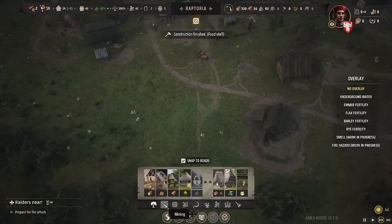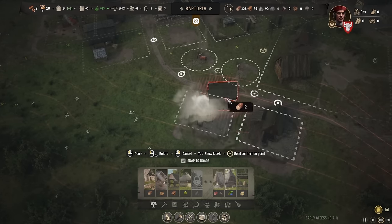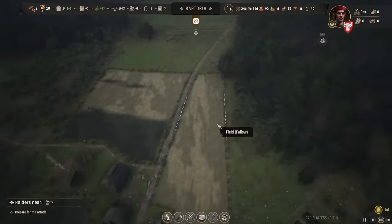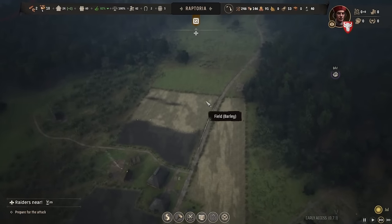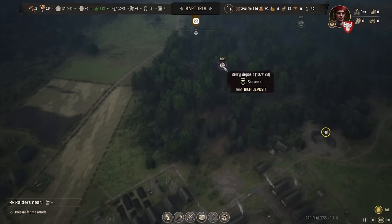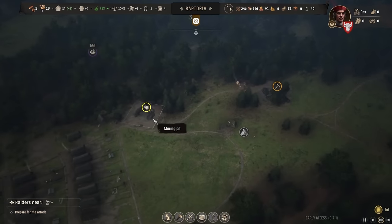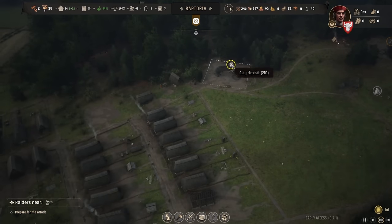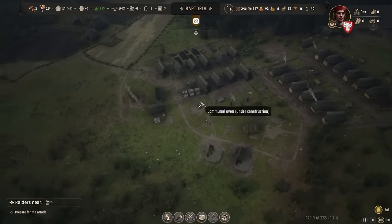We've got a tannery as well that'll turn hides into leather — another thing we can sell. But we need people to do these jobs and the first thing we need to do is survive. The saw pit is of utmost importance to finish the lord's manor. Let's give that a high priority. We'll have to start mining our clay — looks like we have 210, not sure exactly how much that converts into tiles.